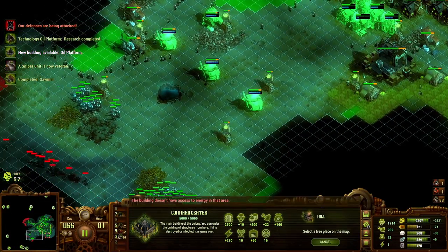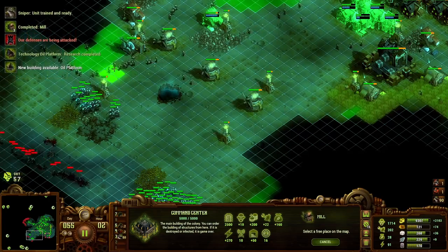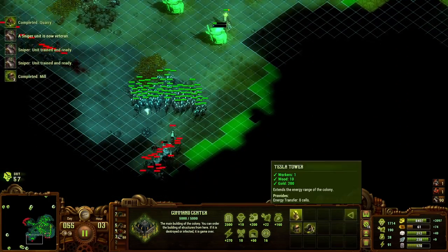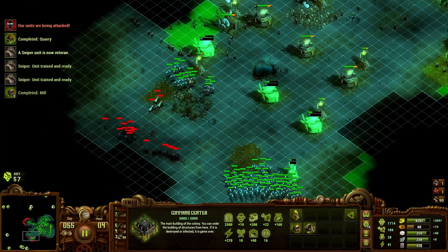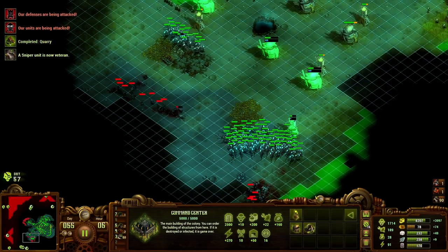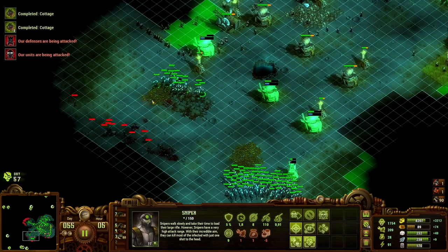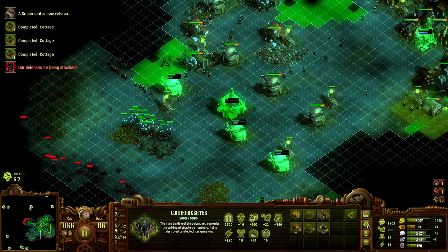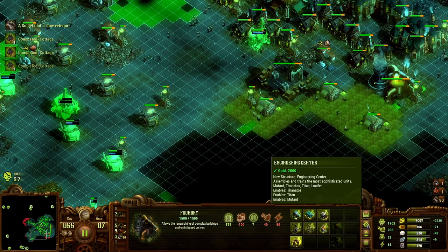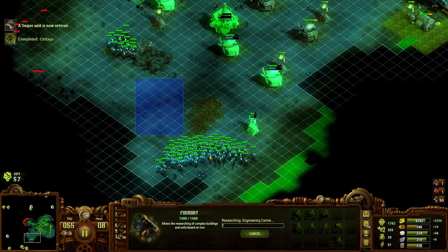To no surprise, energy is an issue again. I should be able to pull the mutants down here from the noise we're making. I guess I get the engineering center first actually.